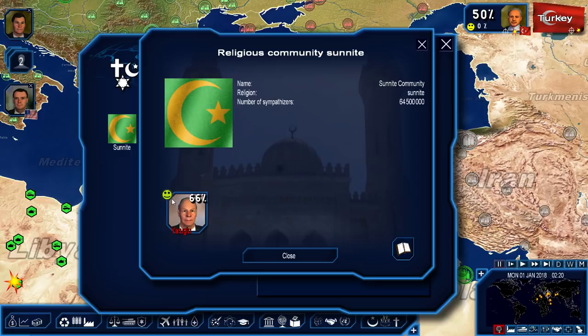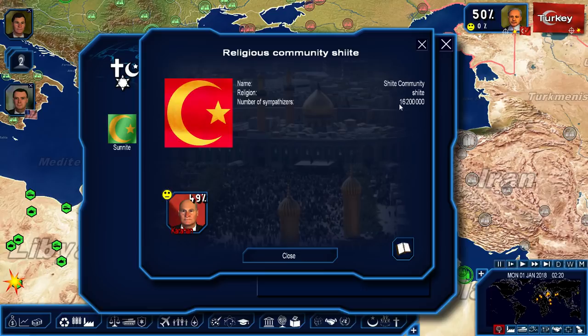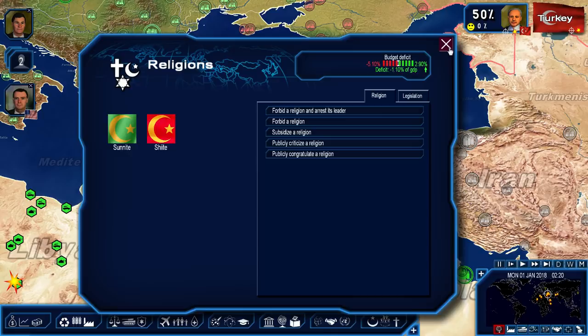66% popularity for the Sunni community. 64 million people — out of 80 million total, so it's either Sunni or Shiites. Not a lot of atheists in this country; it's definitely a religious country.